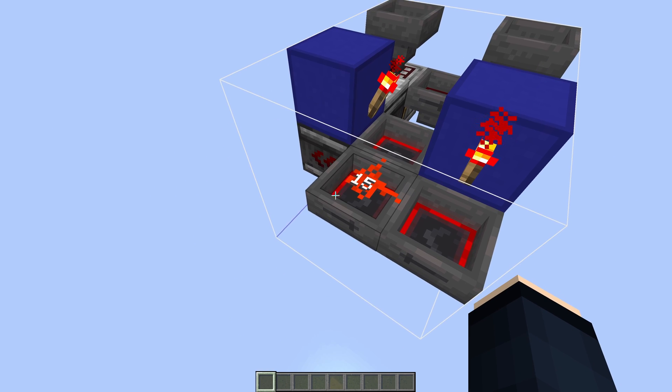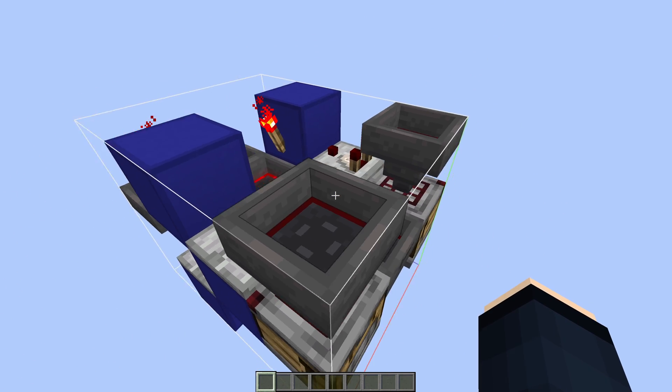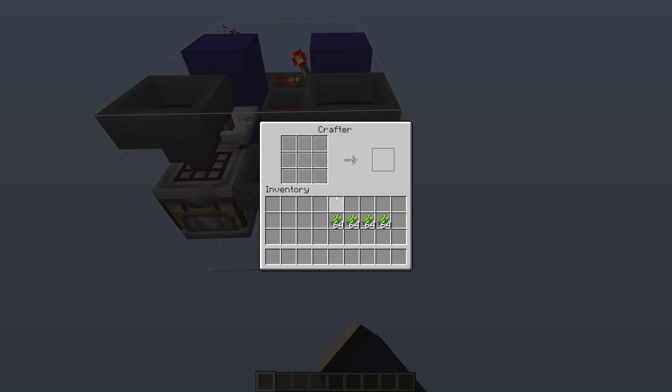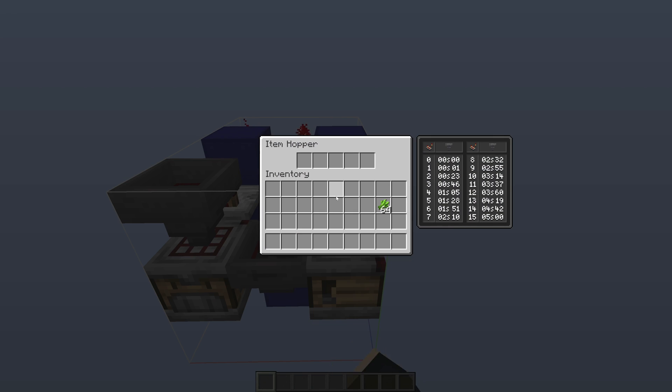For the item setup, simply open up this hopper right here and put any single item inside. Towards the front, open up the left crafter and disable all of these slots as shown and simply put a stack of gunpowder inside. Then open up the right crafter and disable the top and bottom slots and simply put three stacks of sugarcane inside. And lastly just put a stack of sugarcane into the top hopper.